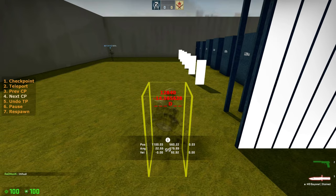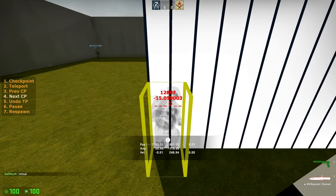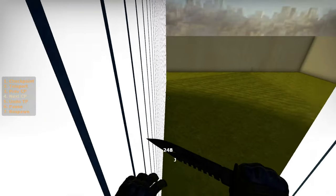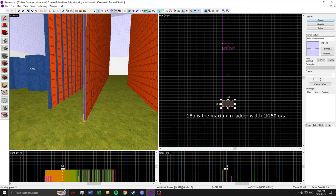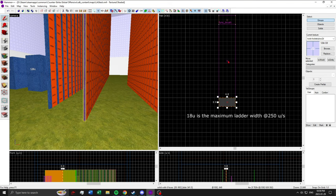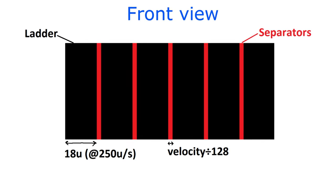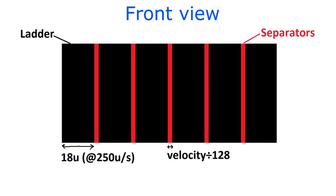Making an infinite ladder glide is impossible due to the spacing required between ladders to reset your 0.2-second glide limit. You stop experiencing the zero-gravity effect the moment you leave the ladder. However, you can make a pretty long ladder glide by making ladders 18 units thick and spacing them by 2 units, provided your horizontal velocity is very close to 250 units per second. For higher velocities — say 275 units per second — the gap needs to be increased to about 2.14 units to allow the player to reset the ladder glide timer.